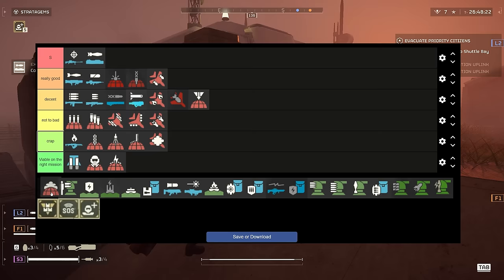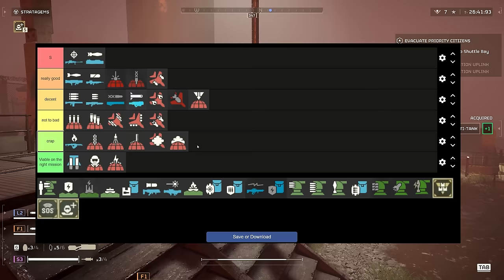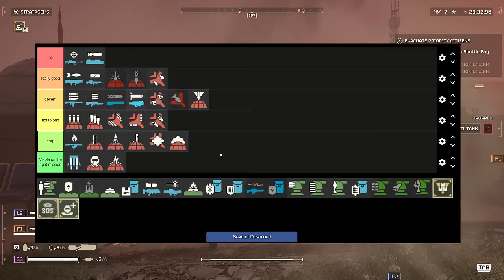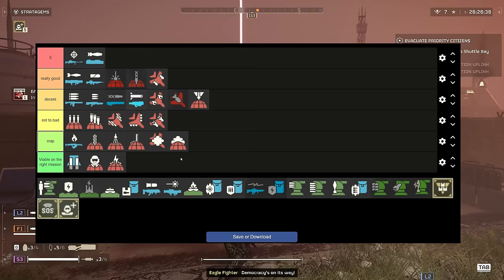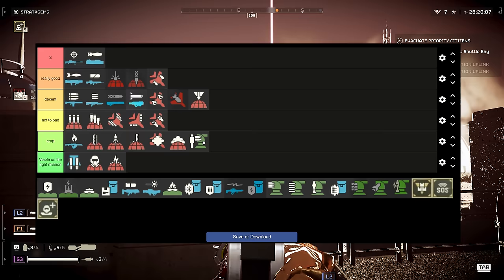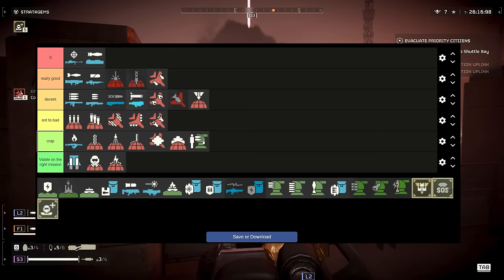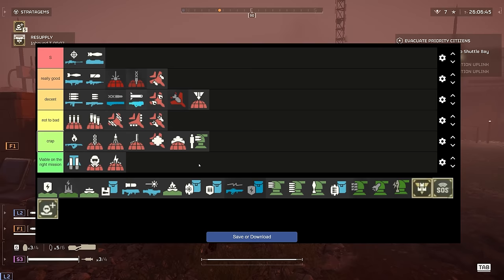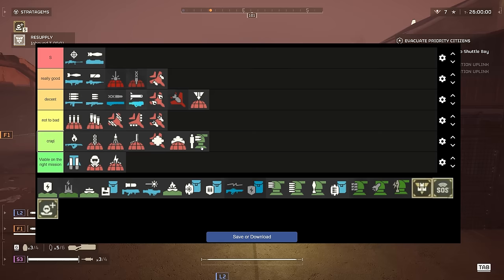The Orbital Smoke Screen is going into crap tier. Maybe we're sleeping on it — you could run a double smoke build to screw with enemy AI and do missions faster — but honestly I just think these are crap. The machine gun emplacement turret is also crap: you're too far out in the open, you get swamped by enemies, and it doesn't do enough damage to pierce heavily armored enemies. I've only ever seen somebody use it once. There are just way better options.